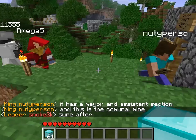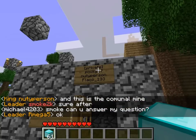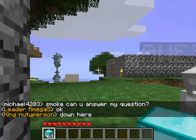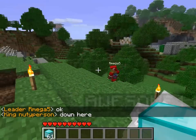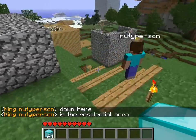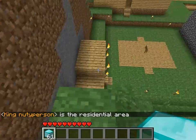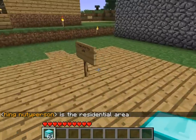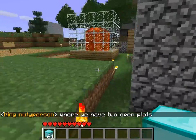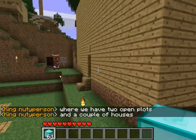It has a major assistant section and this is the communal mine, which is still private — Iron Town mine. Here is the residential area. Free plot to use, so if you are interested in living in this town, just go add new type and he will add you to the town.